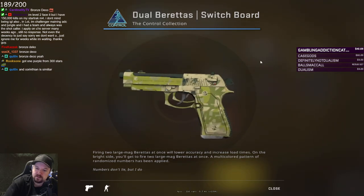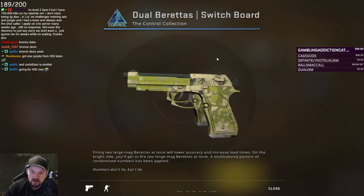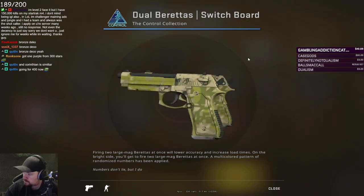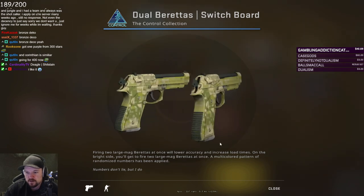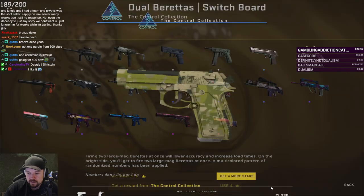Switchboards. Something like this — I personally think these are pretty cheeks, but at least it's a bit different. Corinthian — yeah, that's what I was thinking about. Would never play with these. They're cheeks, but it's different. I can respect it.